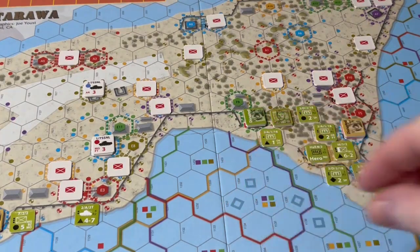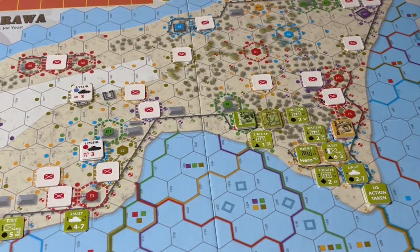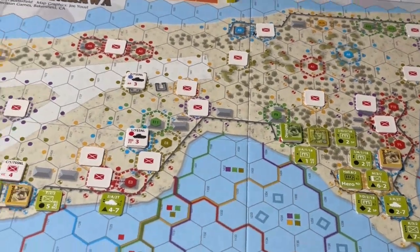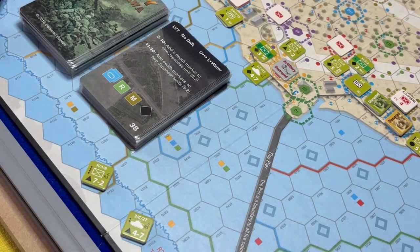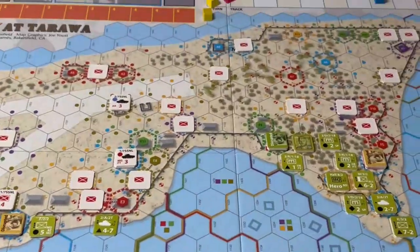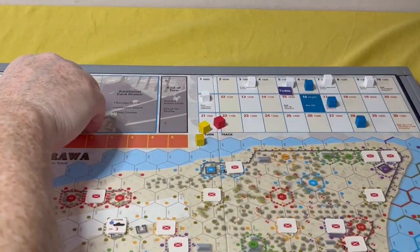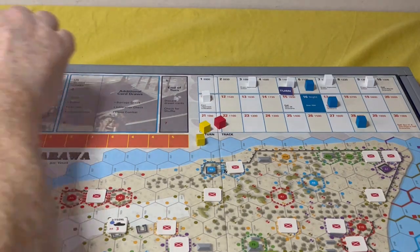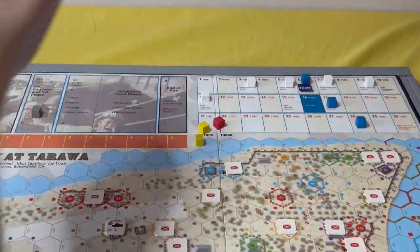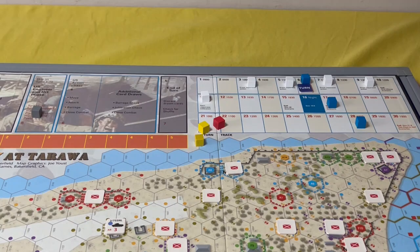Let's remove these US action tokens from the board. I now check the two piles of cards — there are still more in the deck than in the discard pile, so I don't shuffle. Discard drawn cards, check for a shuffle — there is none. So that will go back to the amphibious phase. The time marker will now move on to turn six, when we get some reinforcements which I've already planned for. That ends the turn.